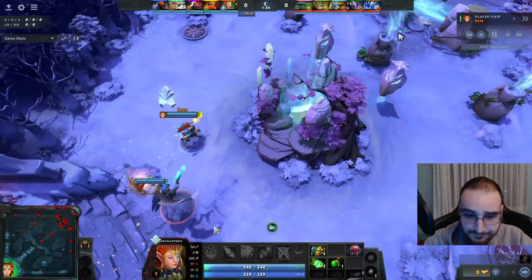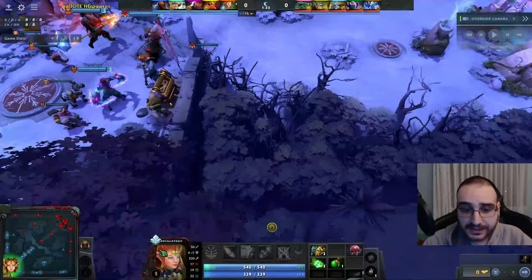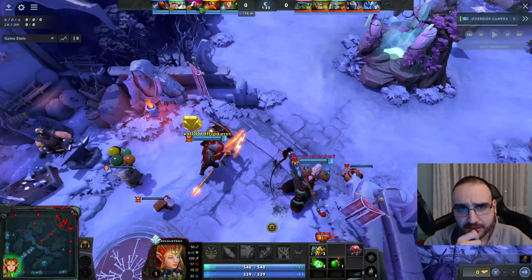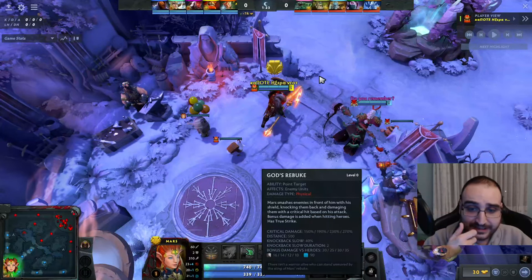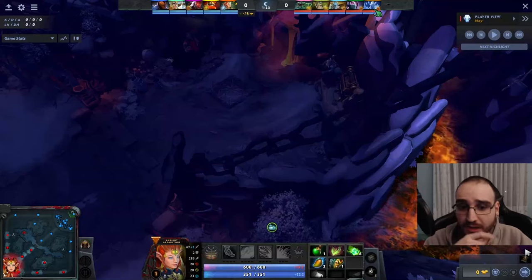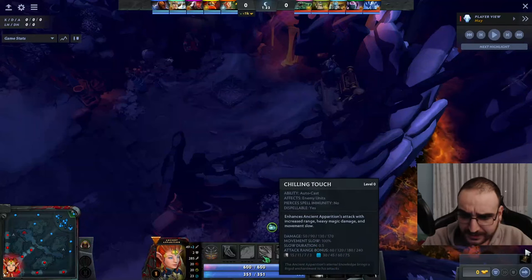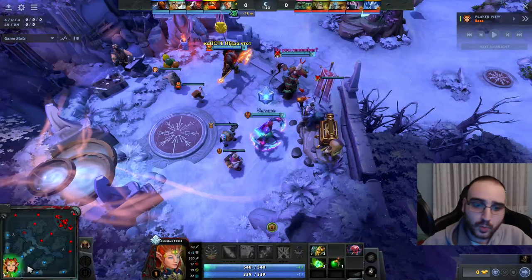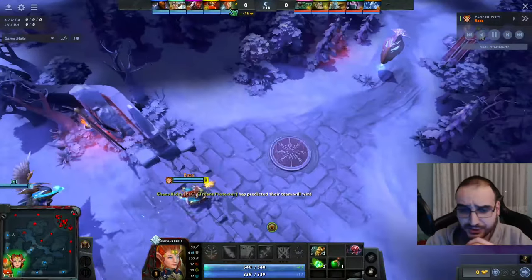Here I play Enchantress as position 4 with Mars. I chose to go for Blightstone because I get to play with Mars — a lot of physical damage — and we can burst people down quite easily. I also know I'm playing versus AA position 5, who is a quite low armor hero. Enchantress actually trades quite well here because this spell has a lot of damage and a lot of slow. What we want to do is create a 2v1 situation in this lane.